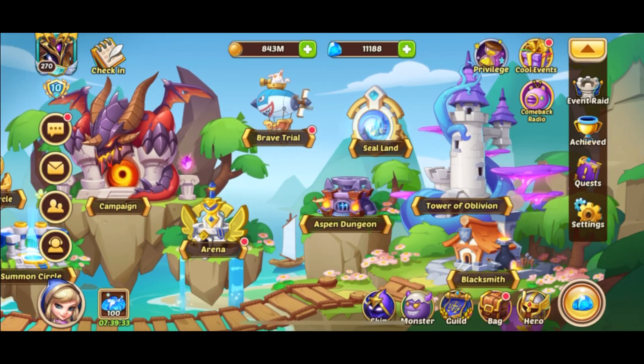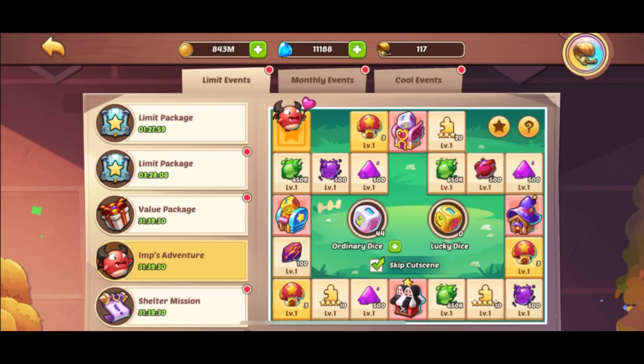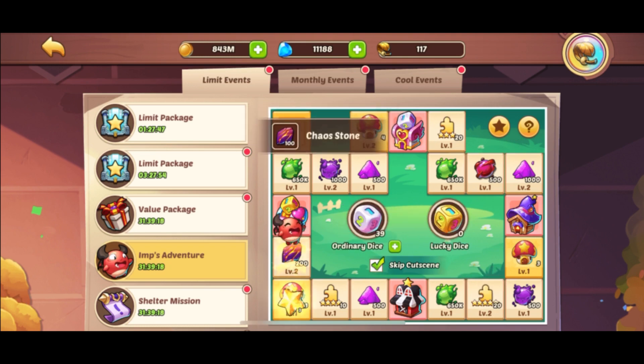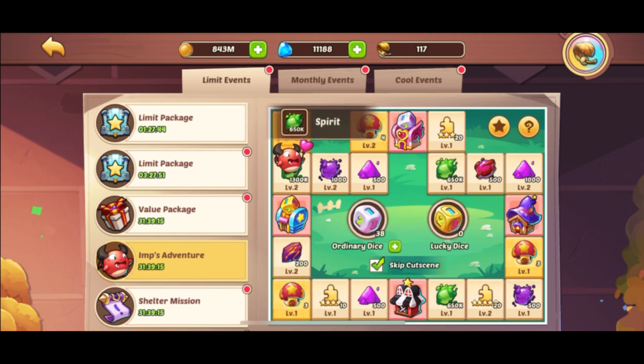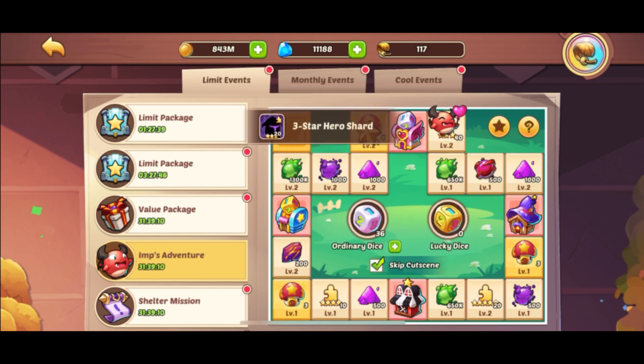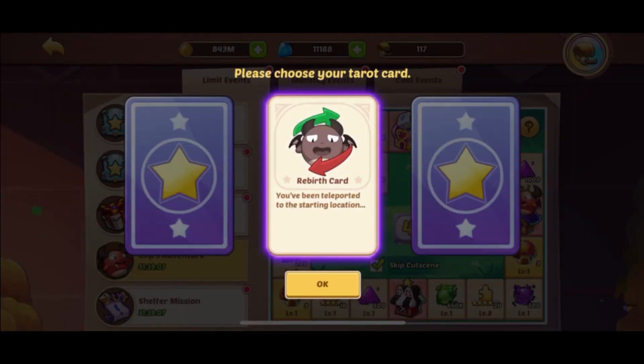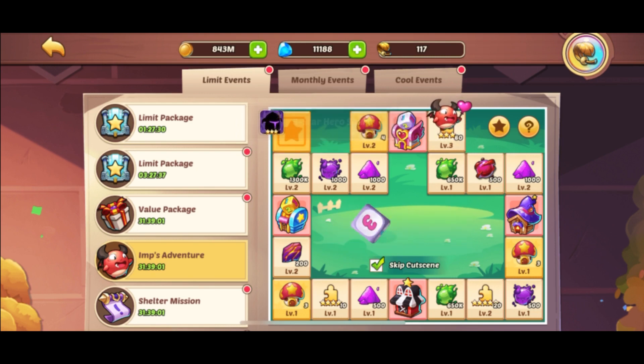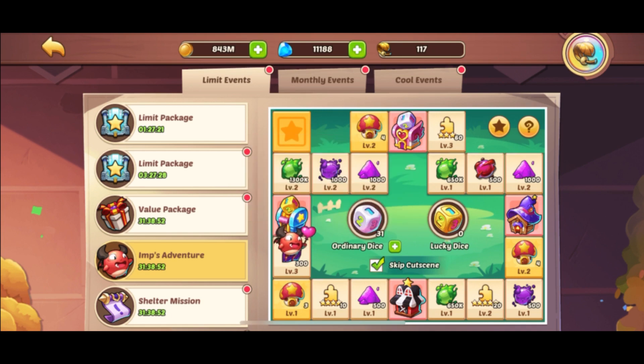Now we're over on the giveaway account. Again we'll be starting off with 44 dice and going straight into it to see how we do. We have been landing on the karma hut a lot — that's no good.